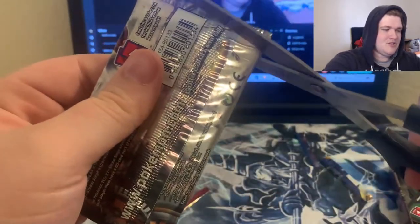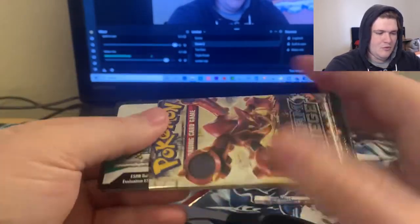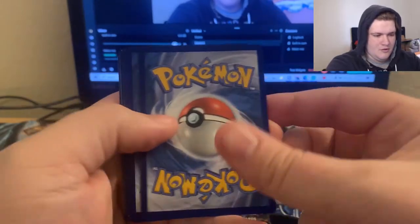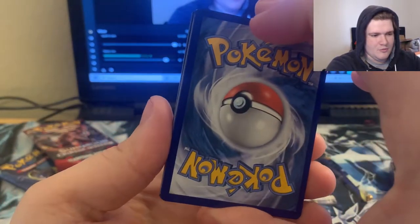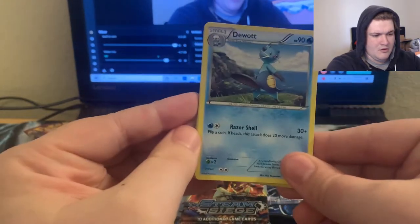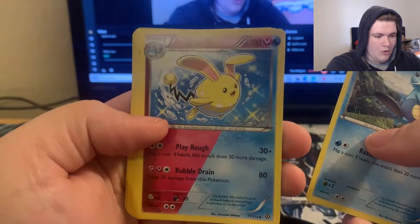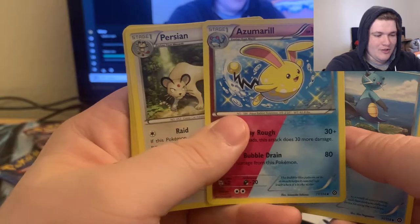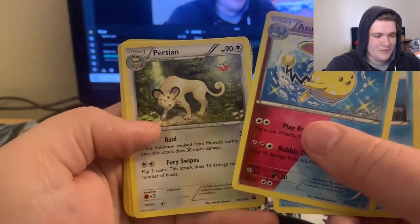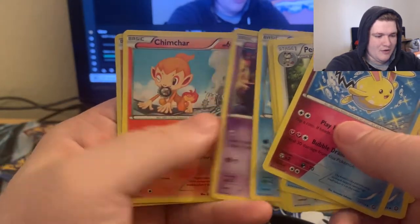In the last pack we have Steam Siege — let's see what we get here. I'm just going to do three from the back and see what happens. We got a fighting energy and the Duat — I needed this, I didn't have a Duat! And a shiny non-holographic Azumarill — that is awesome! Also Fletchling, Klang, Nidoran Male...